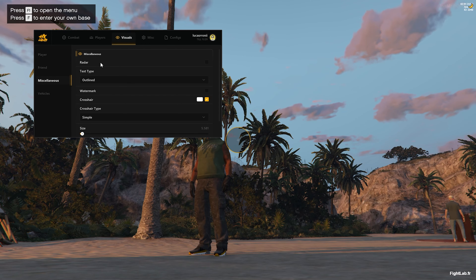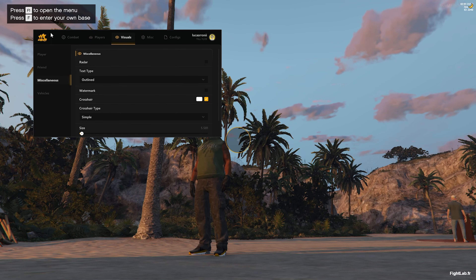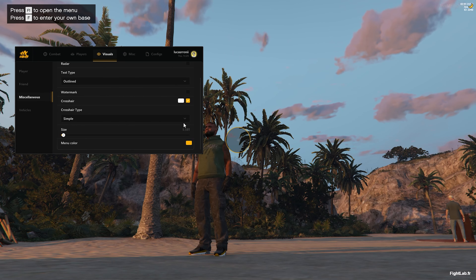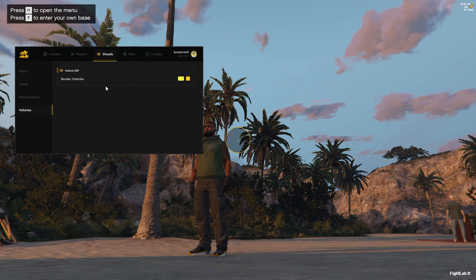In Misc, you can enable a radar — right now it doesn't show anything because I'm in Cayo Perico and it's not updated for that map yet. You can add a watermark but I don't recommend it. The crosshair is enabled here in the middle — you can toggle it, change the shape to circle or square, adjust the size, and change the menu color.